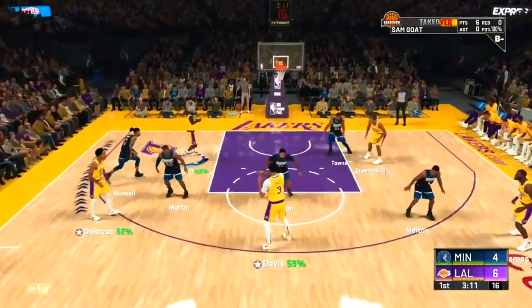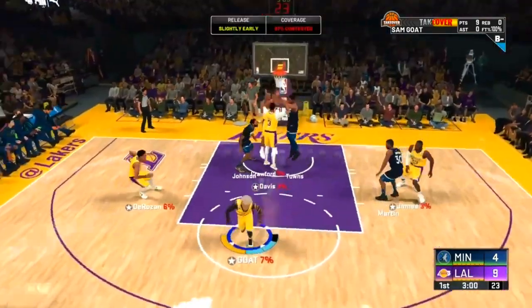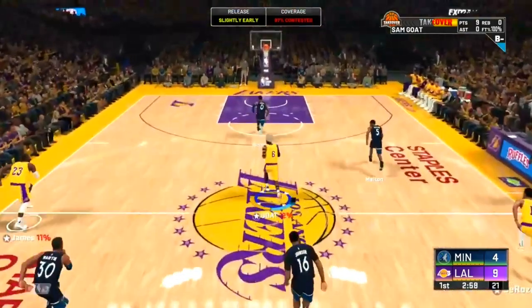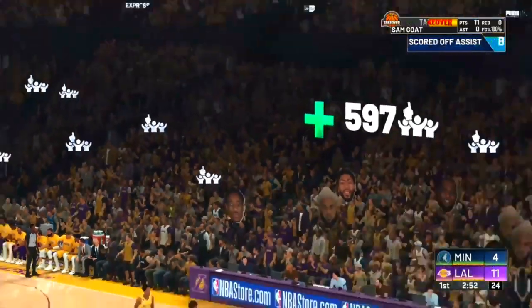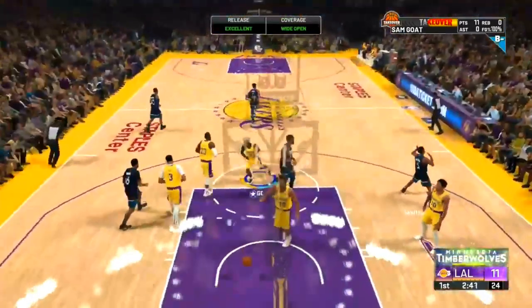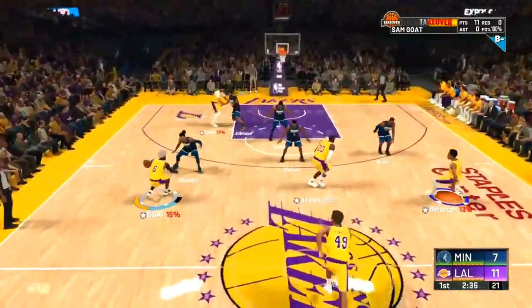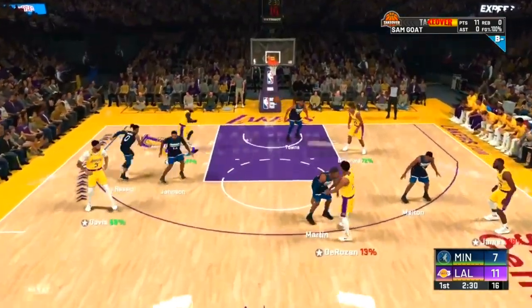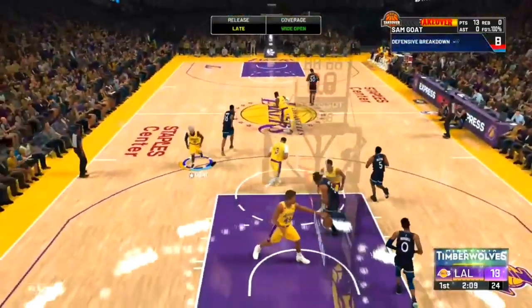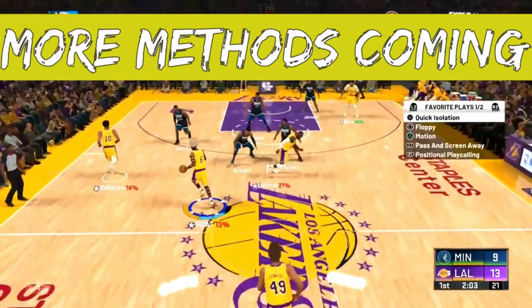As you can see in the background gameplay, I am simply calling for an off-ball screen on offense every single time, running through the off-ball screen, and then simply getting an easy dunk. Do this every single time on the half-court. You want to bring the ball up with your point guard, then hold Circle around the half-court. This will bring the closest defender to the ball — hold Circle or B if you're on Xbox — and then you're going to bring one of your teammates to the ball. Once your teammate has the ball at the top of the key, hold L1 or LT on Xbox, and you're going to get an easy off-ball screen from one of your teammates.